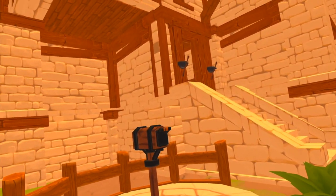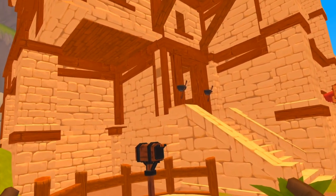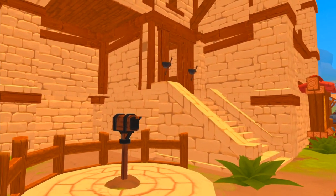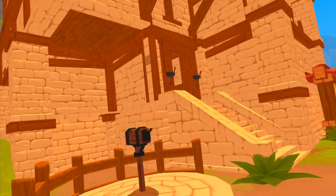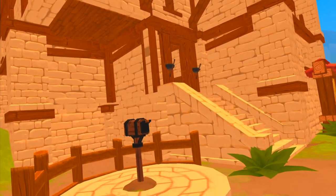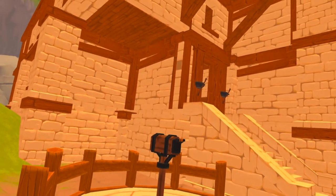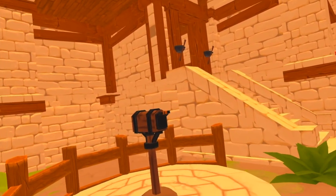A lot of people are here because they want to learn how to spawn things in. This is a Quest-specific tutorial, so I'm not going to talk about spawning items in on PC servers. On Quest, you can't have items drop out of the sky in front of you or spawn in strings — that's not possible. But what we can do is have items come to our mailbox or post box. So we're doing trade post commands.